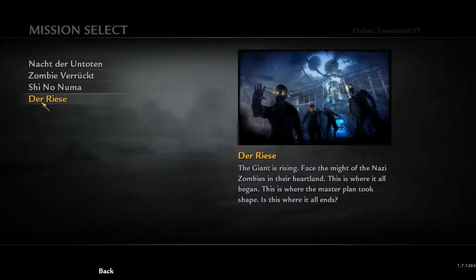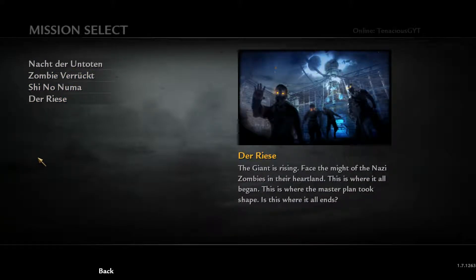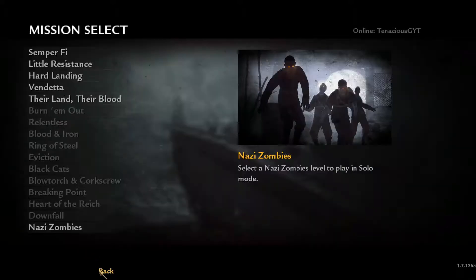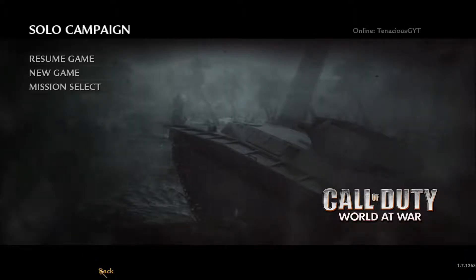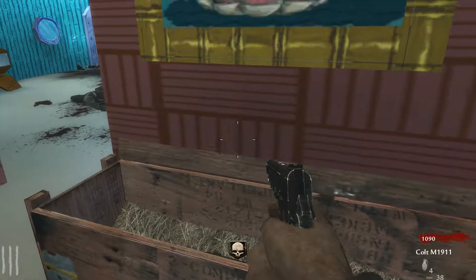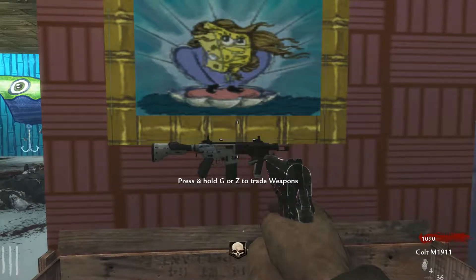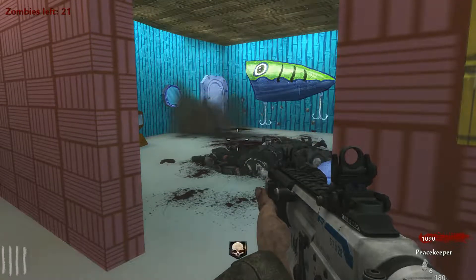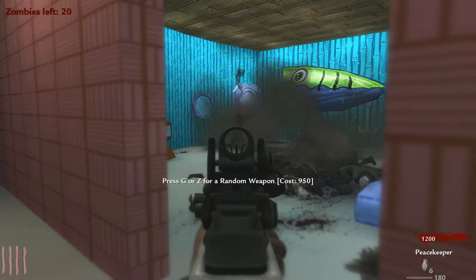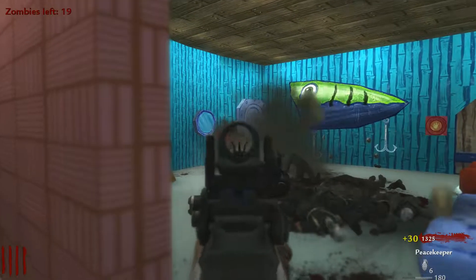Moving on to zombies — as you guys will see on screen right now, we have the zombies menu. I have not paid for any of these zombie maps; you get them all for free when you buy it on PC nowadays. And of course there is modded zombies. As you can see, the guns I'm using in this zombies are not from World at War — that's because it's modded, and someone has actually modded the game to give you what I think are Black Ops 2 weapons.